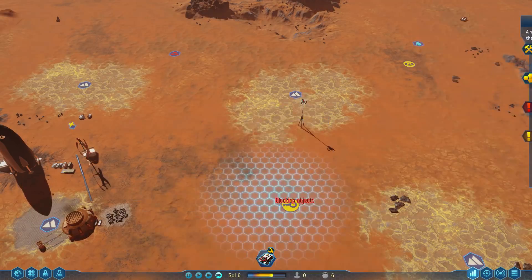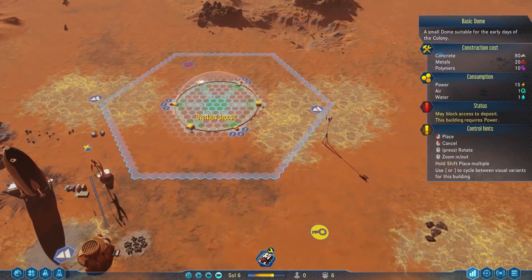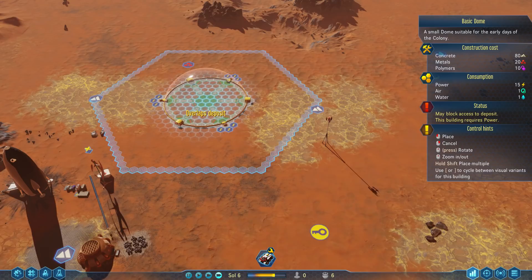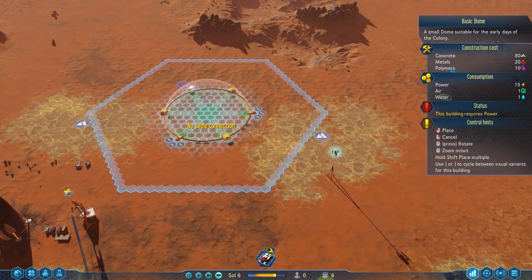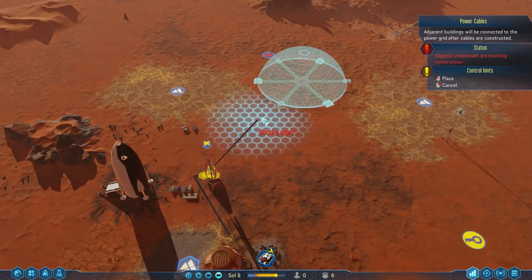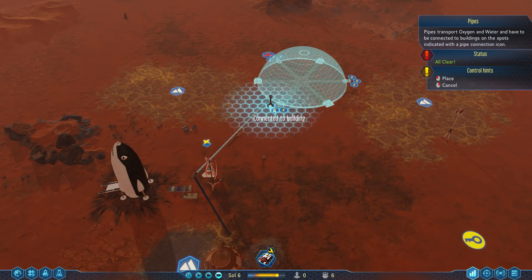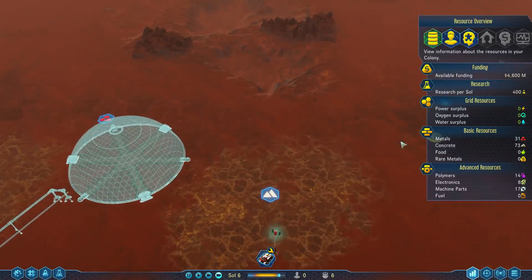If we grab our dome right now, we only have access to the basic dome — it's fairly small. I could swing it over there, but it might be better to build it here. If we set up some concrete mines here, they do tend to kick up a fair amount of dust, but I don't think it's going to be that bad. I think we'll do something kind of like this. I'm going to move the power cable that way — it's just off of where the water needs to go. I don't know where our water production will be, so I'm going to drag something out vaguely like this.